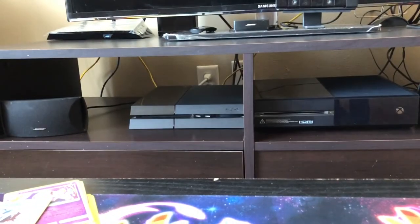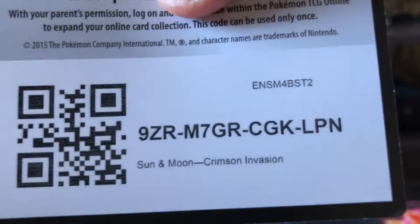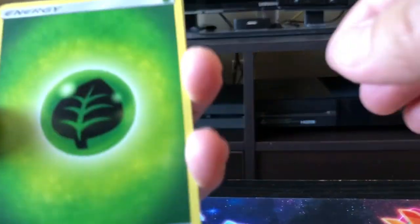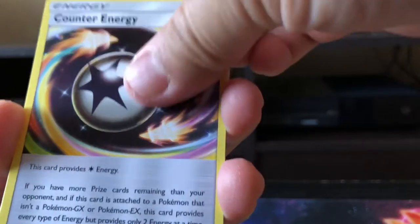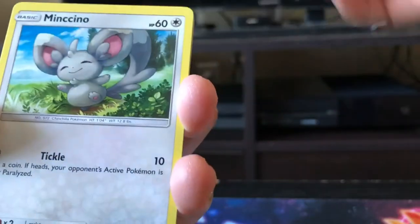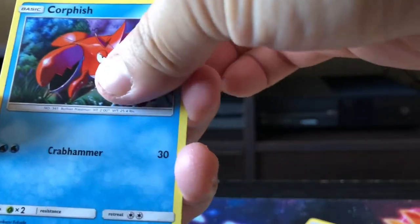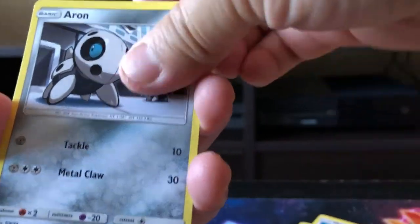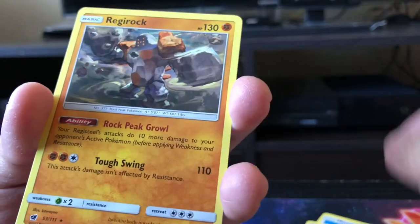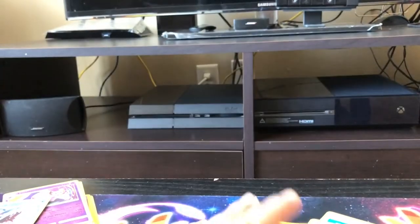And the last pack here — hopefully we can come up with a rare holographic, we will find out. Starting off with Grass Type Energy, Counter Energy, Sea of Nothingness, Miltank, Minccino, Corpish, Gastly, Aggron, and a Reverse Holo with Gengar. And the rare in the back is a Regirock — non-holo.